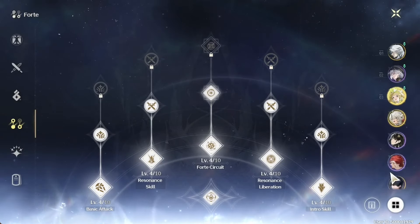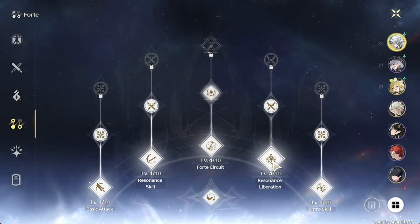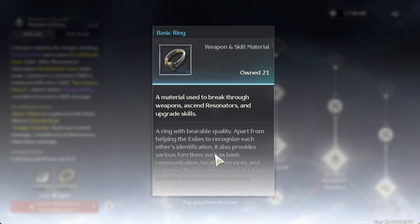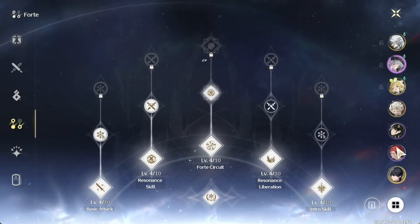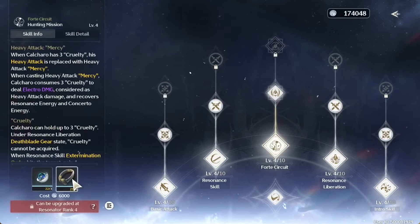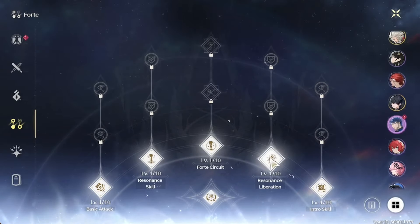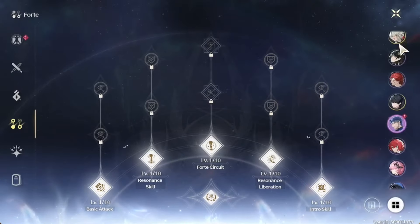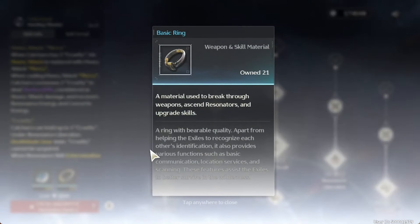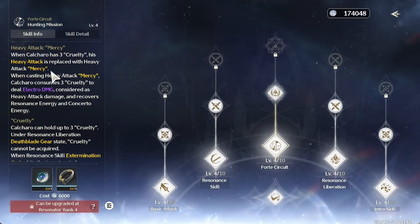The second thing to farm for her skills is the rings. The rings are what electro element users need — for example, Calcharo uses the ring, and Yanwu uses the Crux Ring as well. You get these by farming Exiles, which are the humanoid enemies in the overworld. Farm them to skill up your Yinlin.